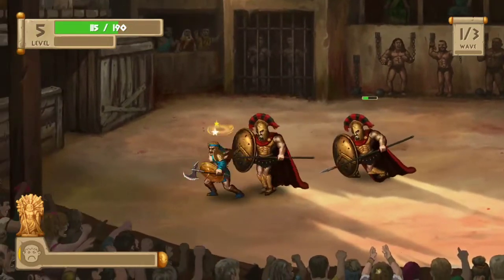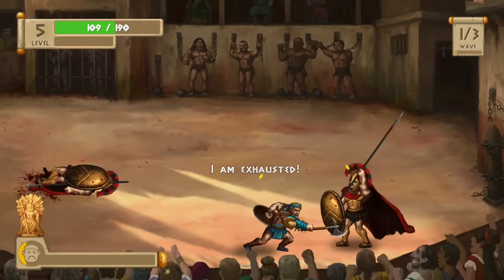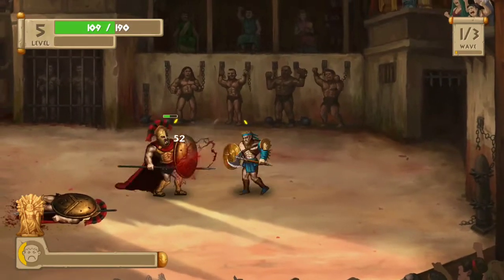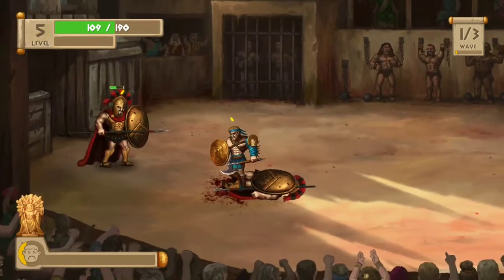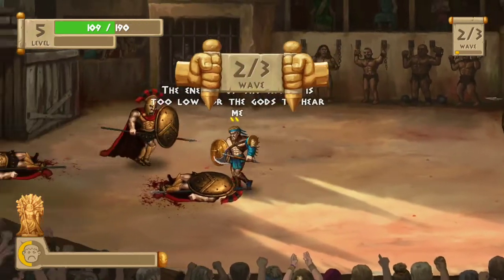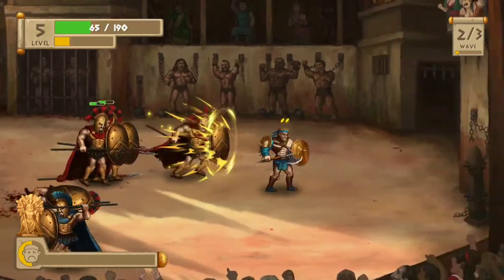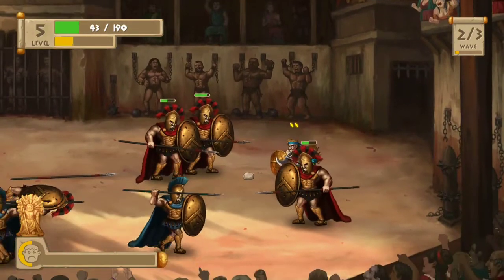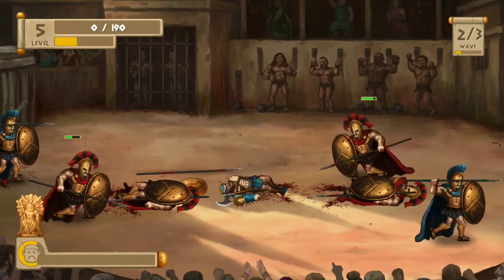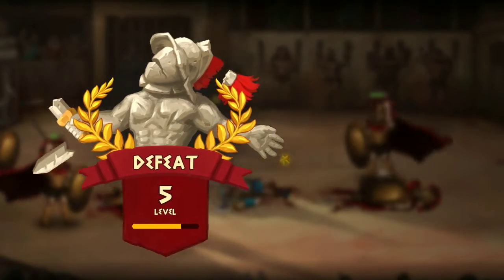You have the B button to do your defense. You have the Y button to do — and I'm just getting my ass handed to me. I'm dead.